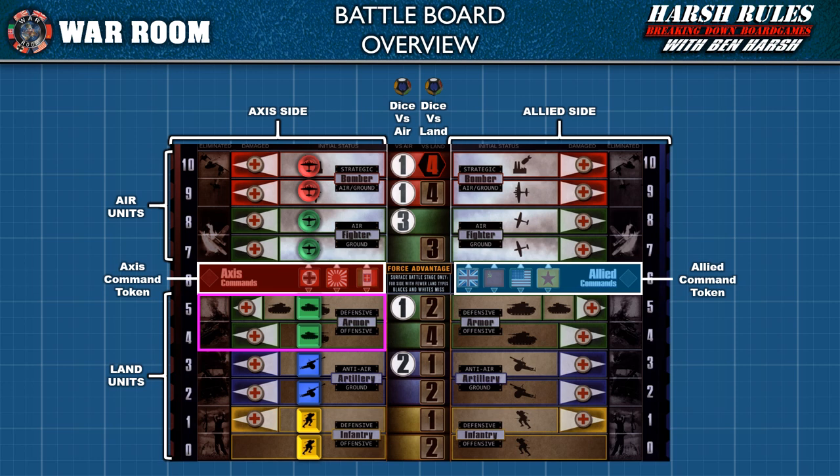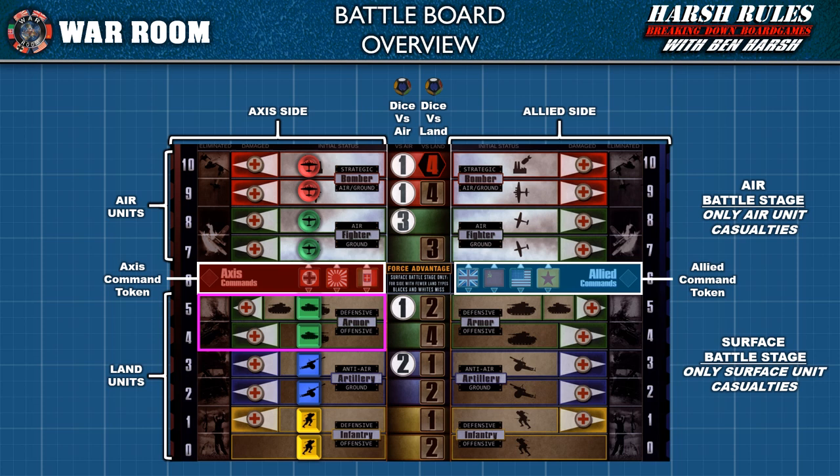Depending on a unit's stance, air and surface units may participate in either or both stages. However, be aware that casualties can only be inflicted on units of their respective stage. Air units can only be hit during the air battle stage, and surface units — whether land or naval — can only be hit during the surface battle stage.